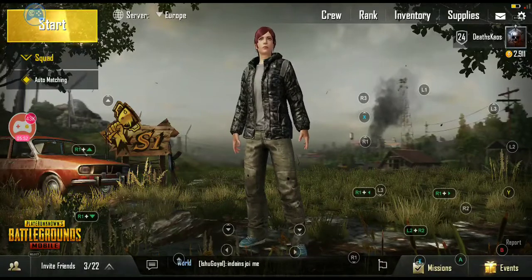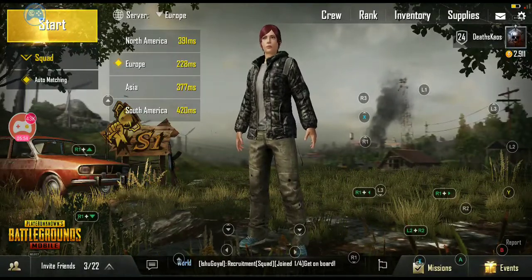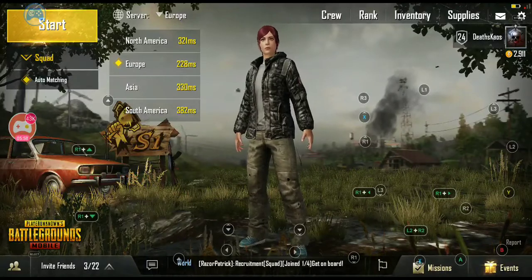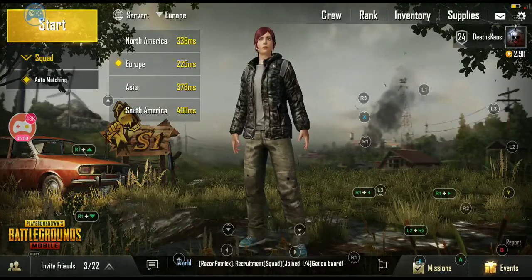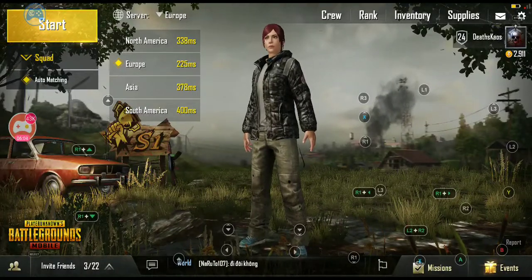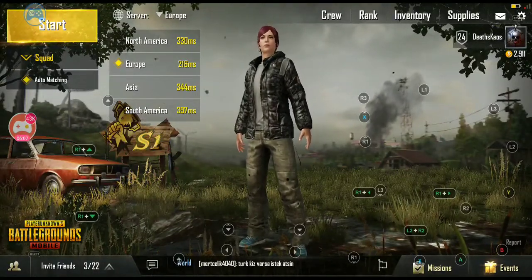By the start button on the right, you have your server selection — currently set to Europe. If you click on it, you'll see the servers available: North America, Europe, Asia, and South America. Next to that you'll see your ping in regards to your connection and latency to the game. You can change servers from there.